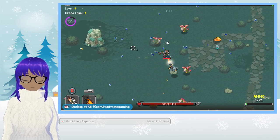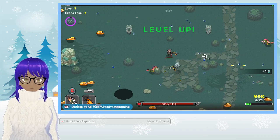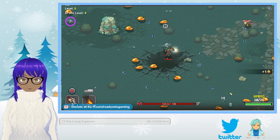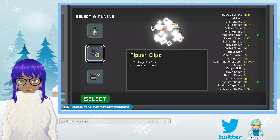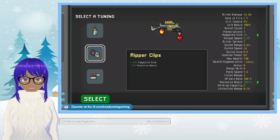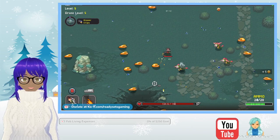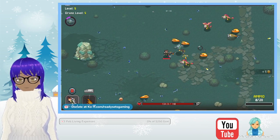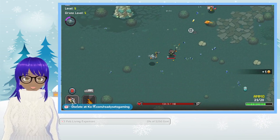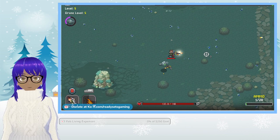I do like this one because it's not exactly like the survivor games that I'm used to. Bubble's gun — rate of fire and dodge skill. Ripper clips — 35 magazine size resource bonus. Let's do the magazine size. I like to have a lot of bullets because I forgot to set up the reload button on the controls.